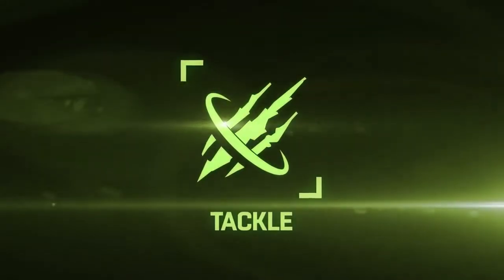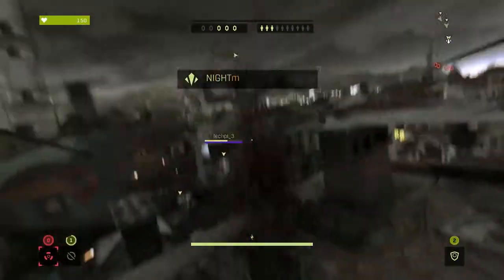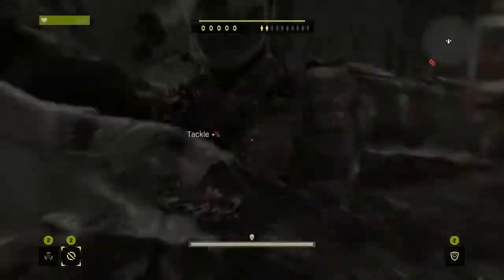And don't forget about the Tackle. It's a pretty all-purpose skill. Use it to damage your opponents, throw them off buildings, or — it's a bit more tricky — tackle them into spikes.